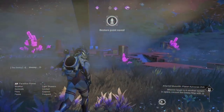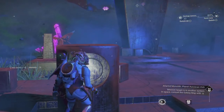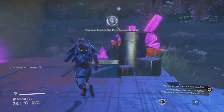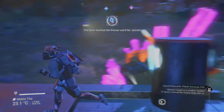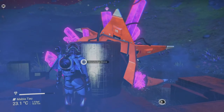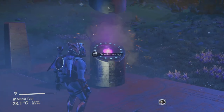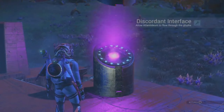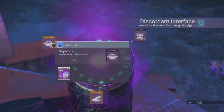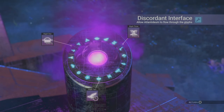Just a heads up as well folks — all of these multi-tool locations will be in the Euclid galaxy, so make sure you're there when you're inputting any portal coordinates. Secondly, you are going to need to have completed the Artemis questline up until and including the mission called The Purge. You'll also need to have started the new story questline from the Echoes update named They Who Returned, though you don't actually need to have finished it. So if like me you haven't got that far yet, just start it and you should be good to go.